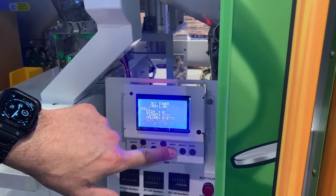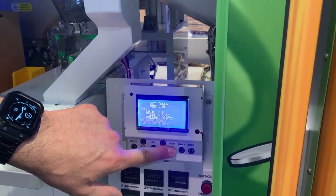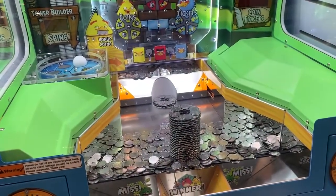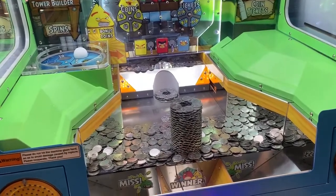It'll flash through some screens. Once it's done doing that, the play deck will push all the way back and expose the elevator to build the tower.